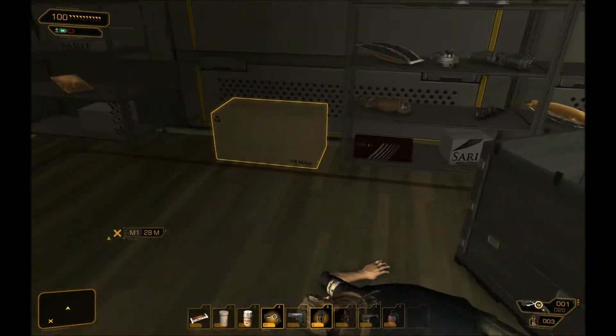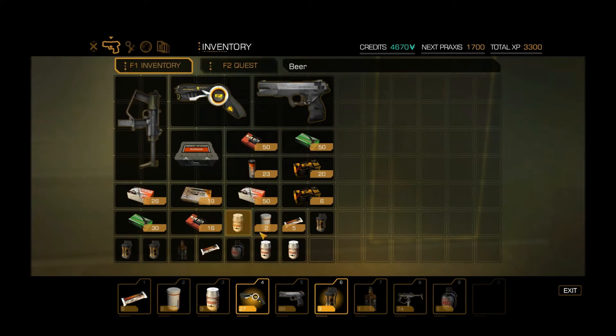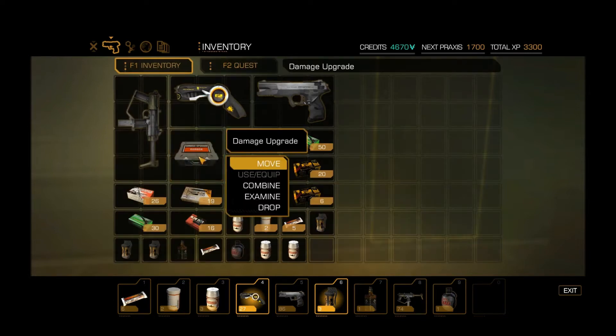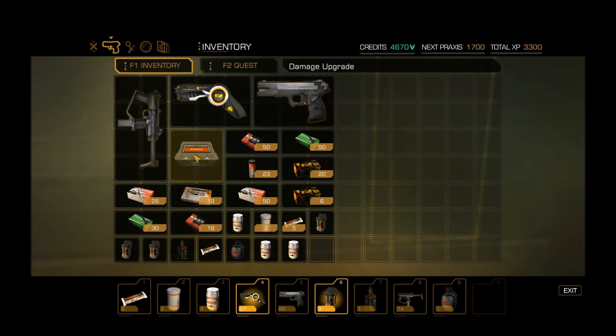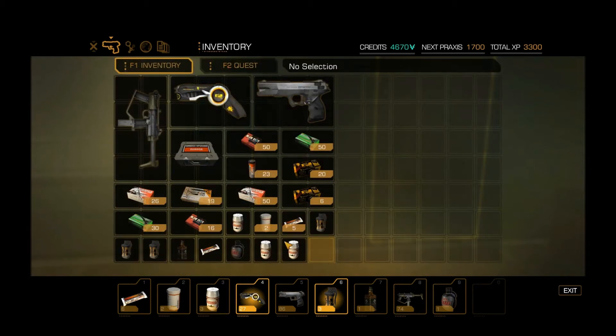We'll check it out here. Here it is. Shot clock damage upgrade kit for weapons. Use increases the weapon's damage. The shot clock damage upgrade kit improves the standard weapon barrel and receiver assembly of a handgun, rifle, or firearm to provide an increase in muzzle velocity and delivered damage to target. Cool. So I can combine that with one of my weapons to make it do more damage. Neat.